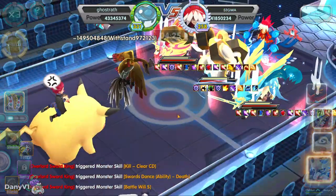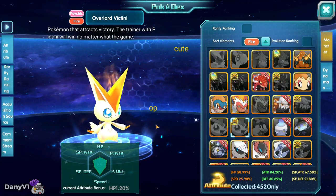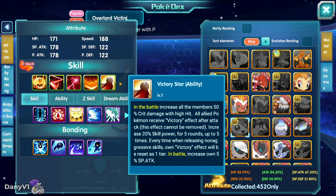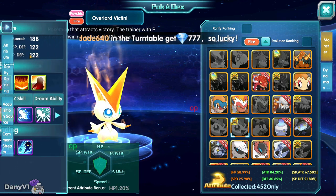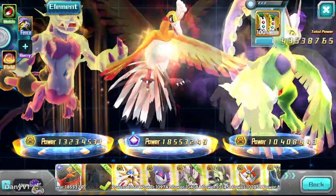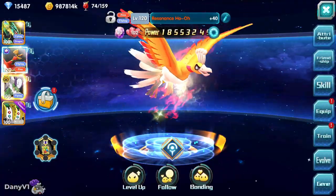Sword steals our buffs, everybody is stunning us, and we are dead. If it were me building that flying team, since we already have Overlord Tornadus, I would not play Overlord Thundurus. Instead, I would put an Overlord Victini over there specifically for the skill power and crit damage it provides for the whole team — even if it dies, the passive stays alive. Victini would be a very good choice. Or maybe an Overlord Rayquaza would be quite cool, too.